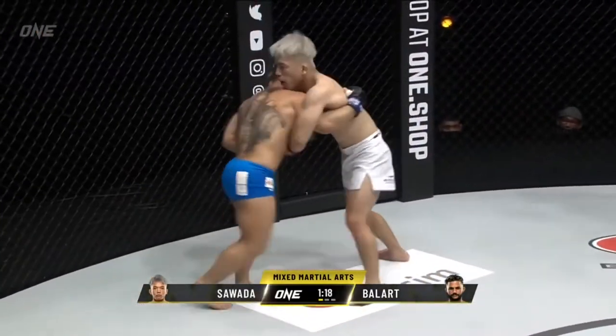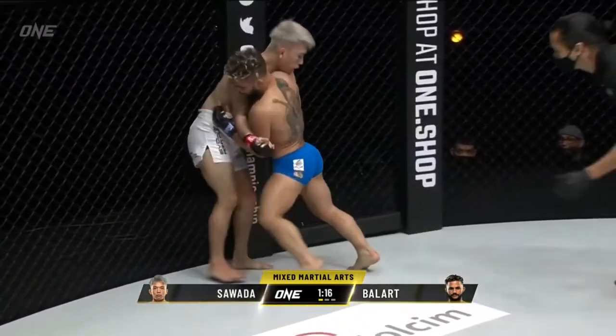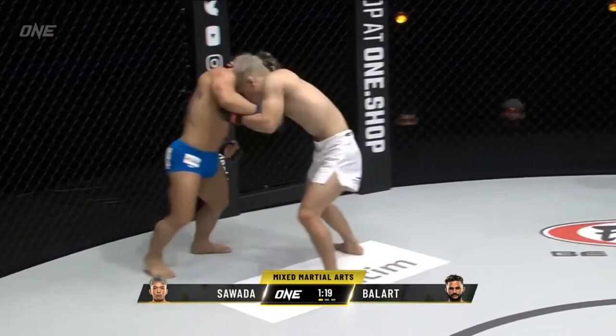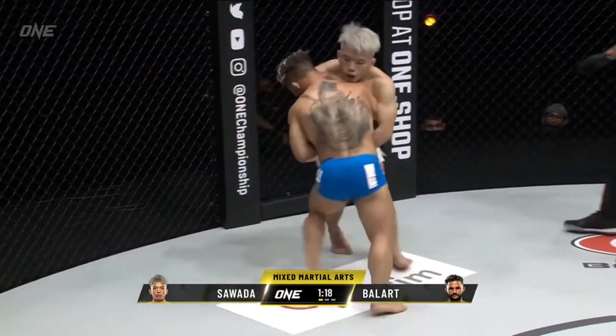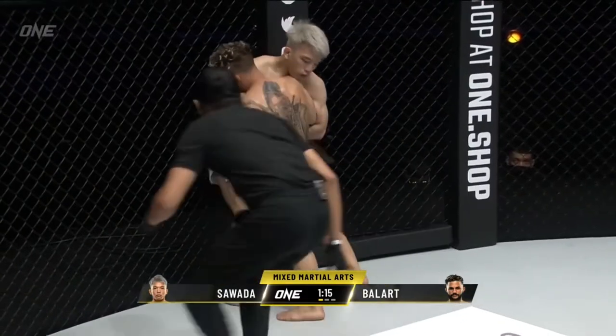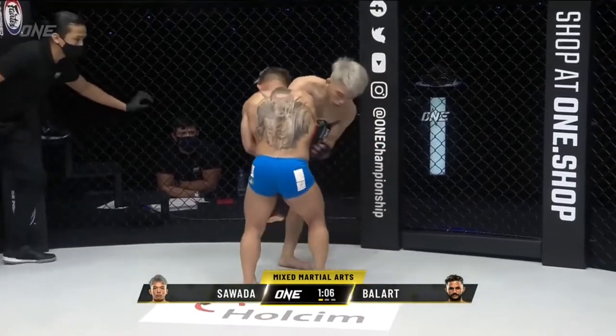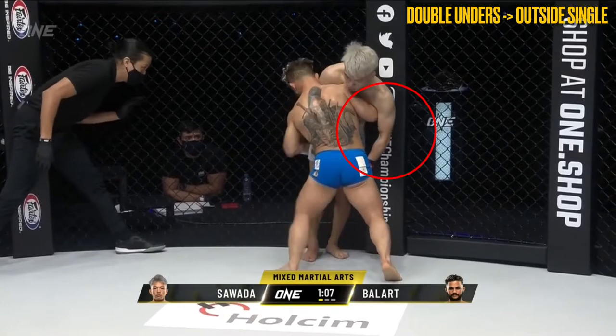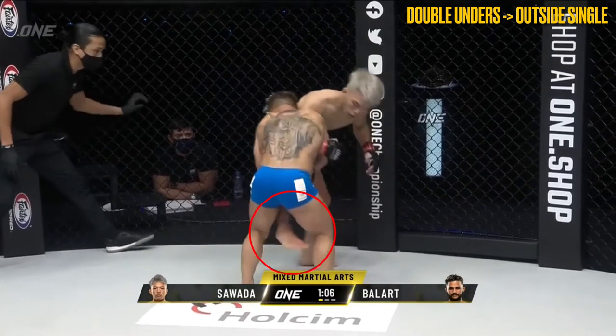In this next sequence, Sawada entered the clinch after firing his right round kick. Ballart immediately pummeled for his right underhook and used it to turn Sawada and back him up to the cage, obtaining the second underhook in the process. As Sawada went to re-pummel his right arm in, Ballart immediately switched to an outside single, nullifying the potential threat from Sawada's right underhook.